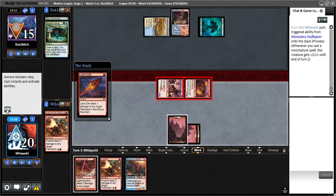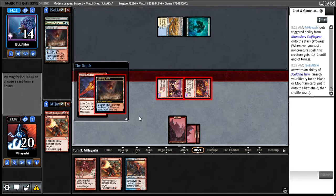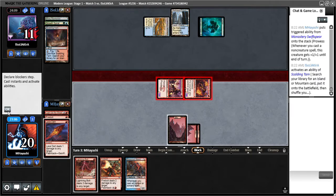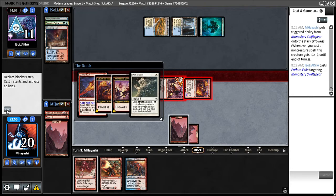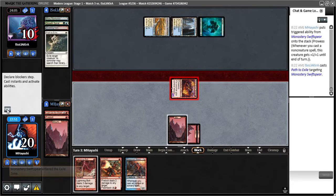Obviously the dynamic has changed with them on four lands now next turn, slightly. You know what, I'm actually going to splash back Lava Dart right now. If they Path, I still end up about in the same spot. But that way — now if I Lightning Bolt, they're at two. They're at two, but I'm expecting Uro next turn.